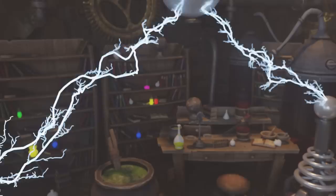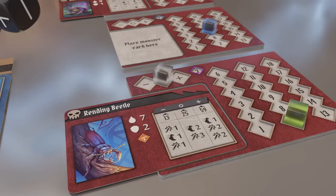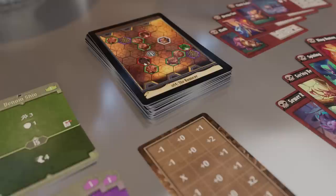Announcing Gloomhaven Buttons and Bugs! It's a standalone solo game you can play anywhere in a fraction of the time! Not only has the game shrunk down, but the mercenaries have as well! Play as one of six button-sized mercenaries and navigate miniscule dangers — angry bugs, tiny bandits, and a forest imp tyrant — in a quest to return yourself to normal size!